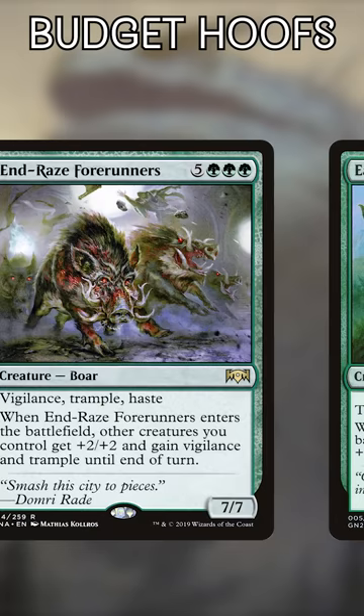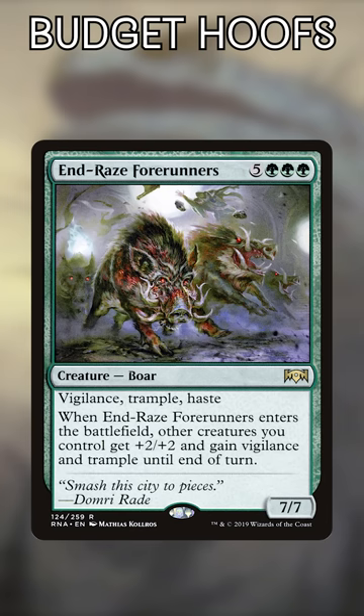And Raise Forerunners. It costs more mana and grants less of a power bonus, but these boars can attack on your Alpha Strike after you cast them. Plus, adding vigilance ensures you won't die on the backswing if any opponents are left alive.